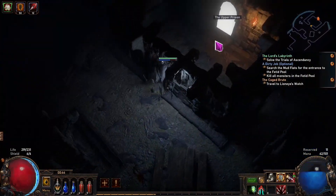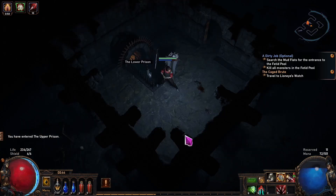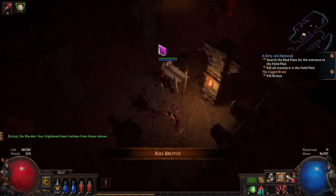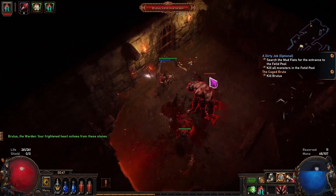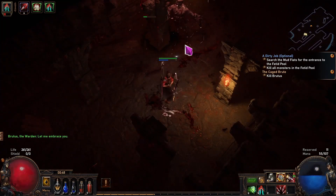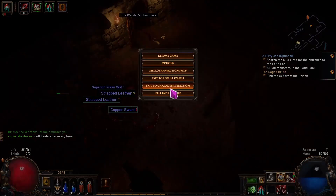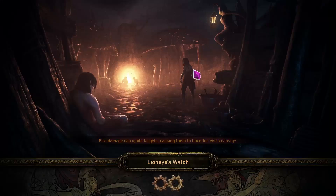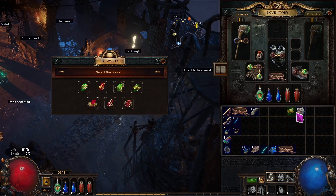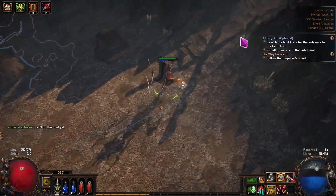Although the zone can be very confusing, you'll eventually make your way to the Upper Prison, which is even more confusing. All you have to do here is find the exit to the Warden's Quarters, where you'll encounter the hardest boss yet: Brutus. After successfully beating him you can advance further, or — like me — log out, which is a good alternative to using a portal scroll early on if you don't have one. As a reward from Tarkleigh I pick Precision, an aura we need to activate, and Maim from Nessa.